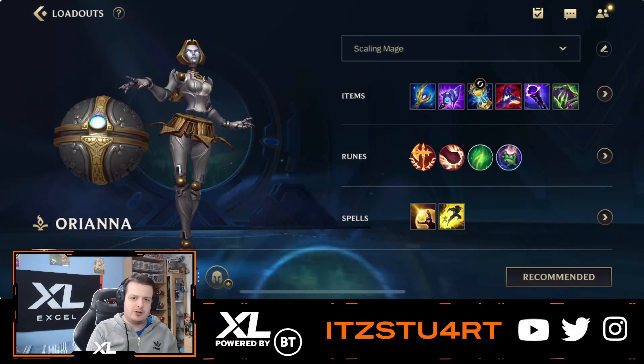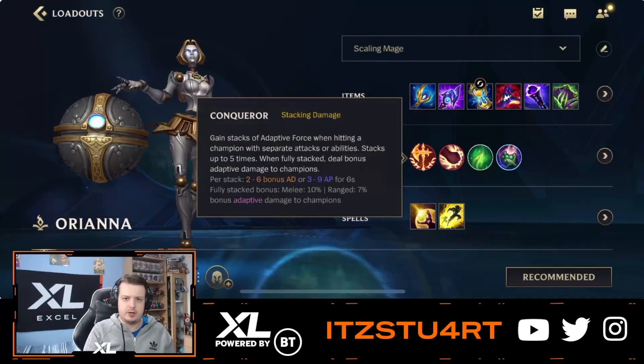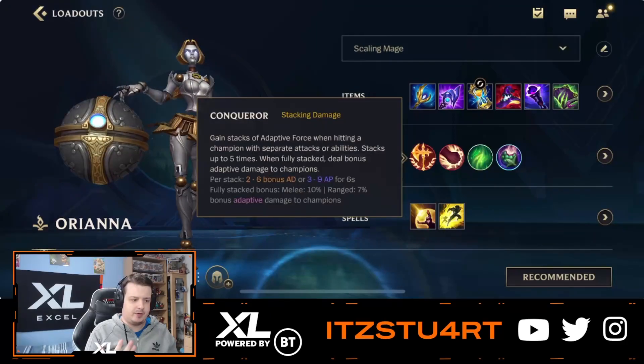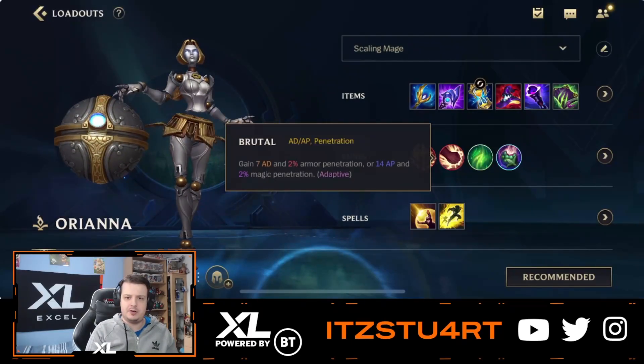For runes, not much has changed. You still want to go Conqueror — it works really, really well with Orianna. You're going to be in fights a lot, poking down enemies with your abilities and staying in fights for a long time to get that adaptive damage when you hit enemies with five separate attacks or abilities. It works great with Orianna because your Q, W, E, ultimate, and auto attacks all count, so you can stack Conqueror quite quickly. Brutal for your second rune just gives you that nice bit of early game damage.